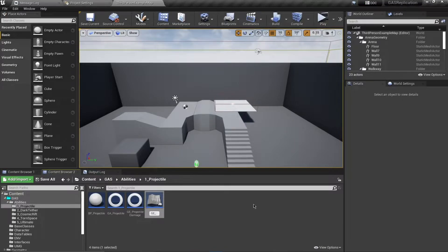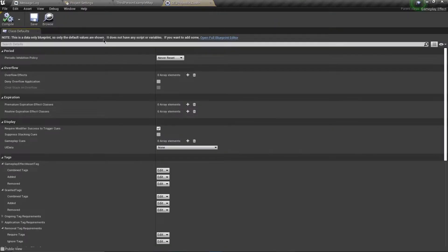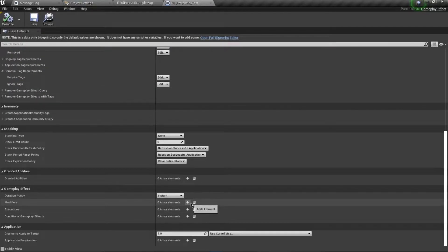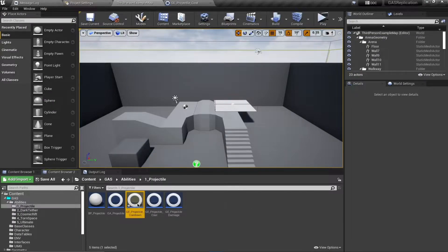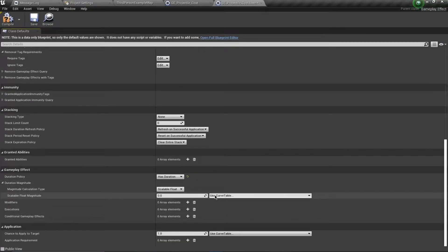Search for gameplay effect and create one called GE_Projectile_Cost, then duplicate it and call the second one GE_Projectile_Cooldown. Open the cost effect — cost works just like damage but instead of decreasing health we decrease mana. Add a modifier targeting mana and set the magnitude to negative 20. For the cooldown, it's simply a duration-based effect with no modifier — just set the duration to three seconds.